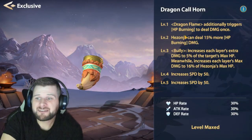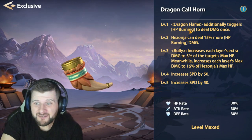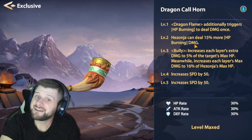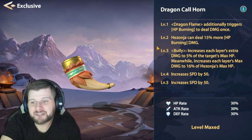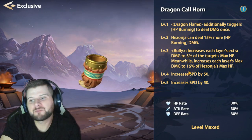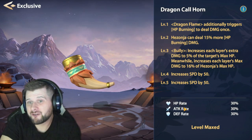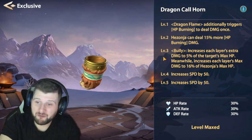Looking at his exclusives: level one additionally triggers health burning to deal damage once — this is massive. Exclusive level two is also massive as he deals 15% more health burning damage, which is really nasty. Level three increases Bully's each layer's extra damage to 5% of the target's maximum health and each layer's maximum damage to 16% of His Zhonya's maximum health. The final two increase speed and also raise the cap on health rate, attack rate, and defense rate.